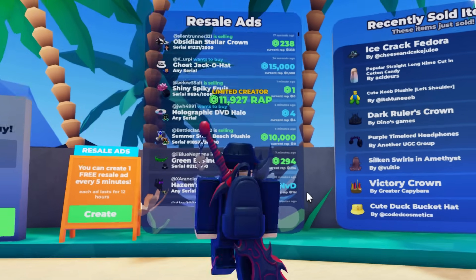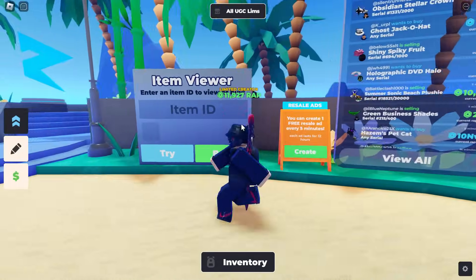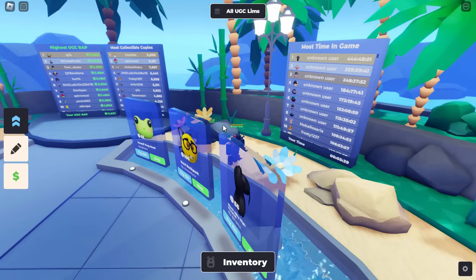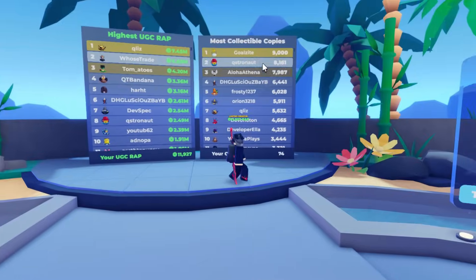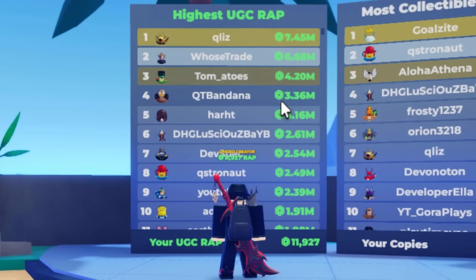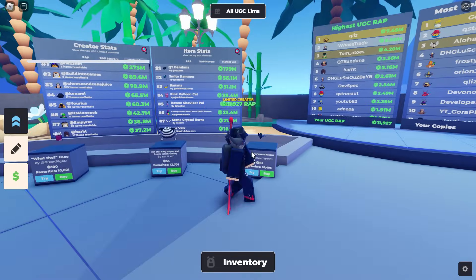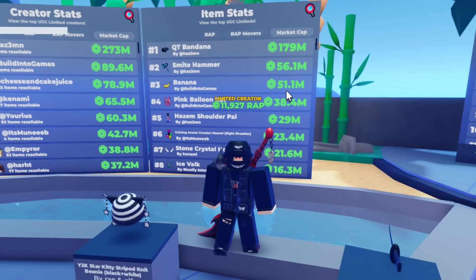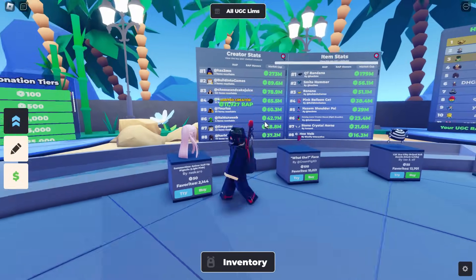There's also a 'Recently Sold' section and 'Resale Ads' where people are selling their stuff — you can make your own ad there. There's an item viewer with signs you can hold up. So honestly, this is basically the UGC version of Trade Hangout. Checking the leaderboards — somebody has got seven million Robux worth of UGC Limiteds. I'm not surprised, he makes his own stuff. The most expensive stuff is by Hazem — build-into-games items and Hazem on top. If anyone's got these items, they sell for loads. Hazem does buy them off people, so that's probably why the value of these items has gone up insane amounts.